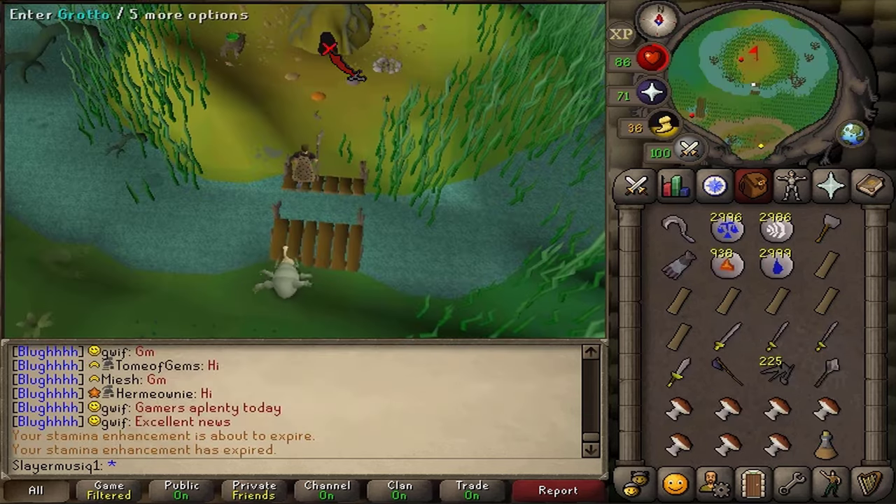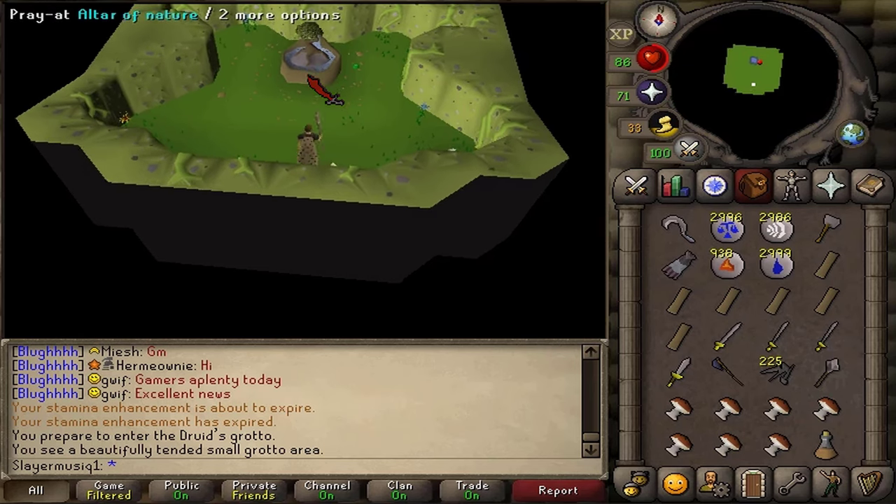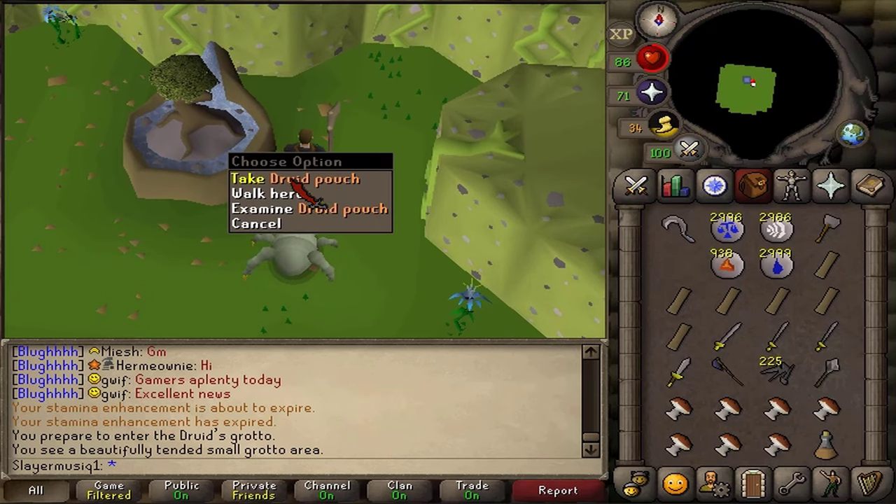Finally, you'll need a druid pouch, which you can pick up at the Nature Spirit Grotto after you've completed the Nature Spirit quest, south of the Morytania Swamp.